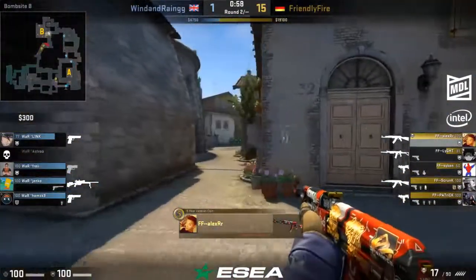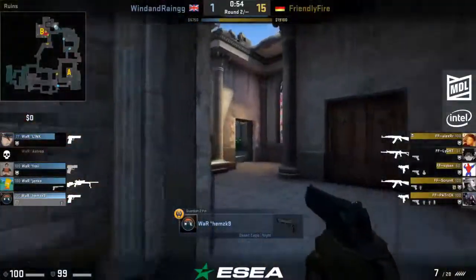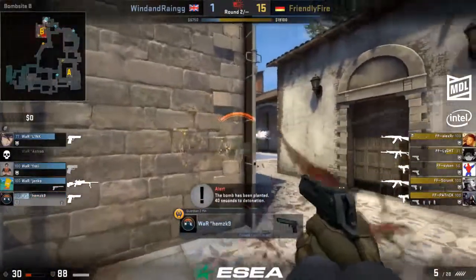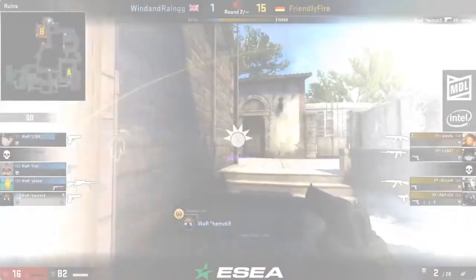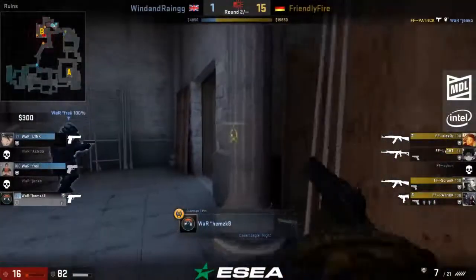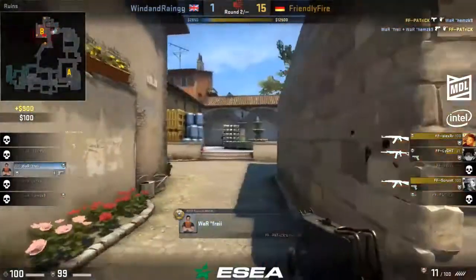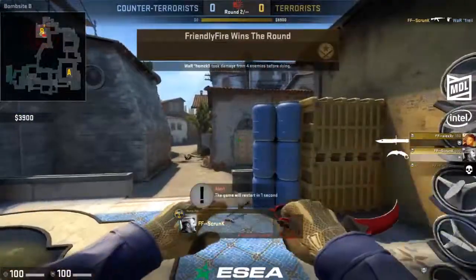That was the best shot I've seen all game. I was watching over the A site but now the CTs are rebounding back. They've got no kit either and they're taking chip damage on entry — Hemsc has the first. Starting to lose now — they've got a long flank coming around still, so the two players in construction are all that remain. Patrick should close this out but he cannot — it's Fray alone.